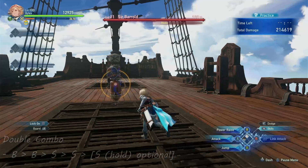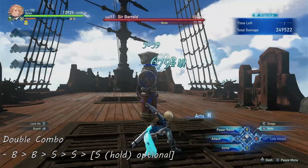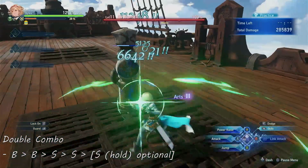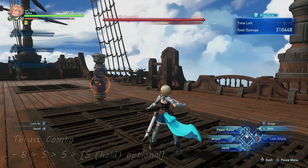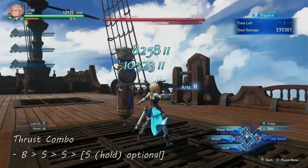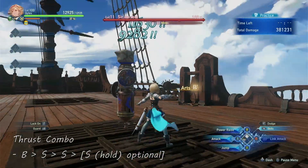Next is the double combo, where you do double basic and then double special attack. This is a long combo to execute due to the slow animation of the special attack. Regardless, it gives out a decent amount of damage — use it when you are safe from being attacked. For building Arts gauge, the thrust combo is good: single basic followed by double special. It is quick and efficient in building up your Arts level, however your damage will be significantly lower.